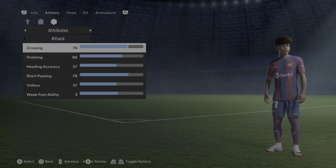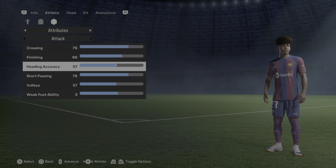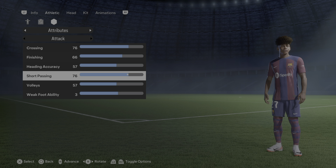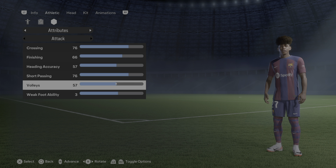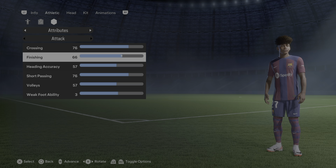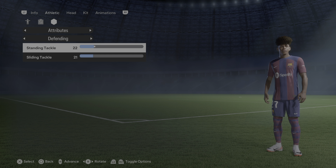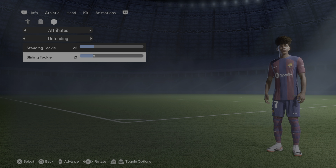Let's move on to the attributes. On attack: crossing is set to 76, finishing at 66, heading accuracy 57, short passing 76. The remaining ones are set to 57, and the weak foot ability is set to 3. Defending: standing tackle is set to 22 and sliding tackle is set to 21.